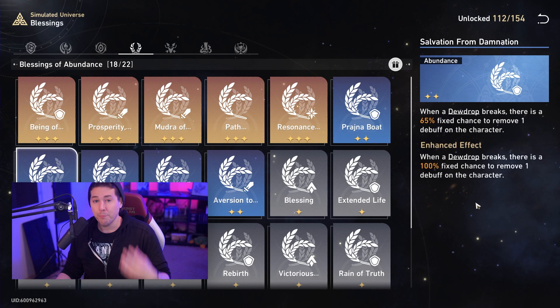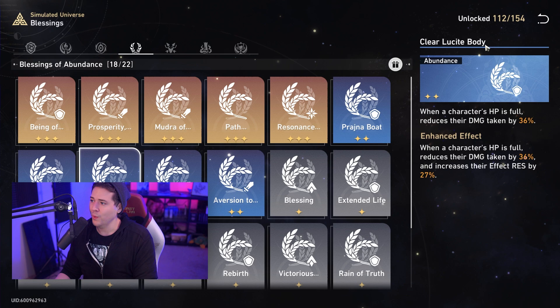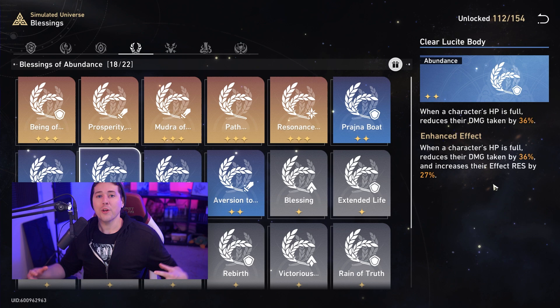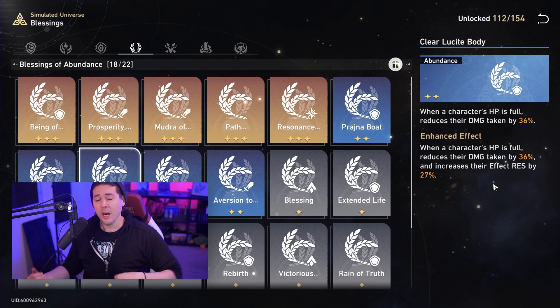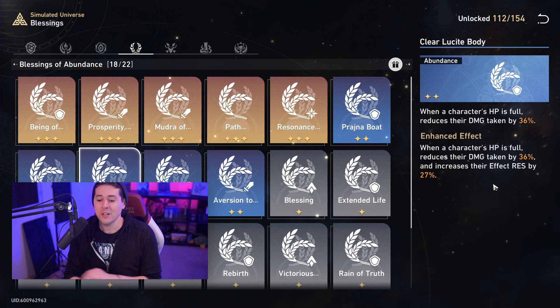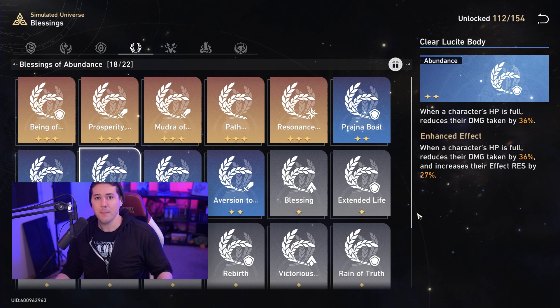'Clear Lucite Body' gives 36% damage reduction when your HP is full. This is absolutely massive — your path resonance heals you, so if a boss hits you with a giant AOE taking you to half HP, you interrupt with the path resonance, heal your whole party to full, and now everyone has 36% damage reduction. You can cheese so many situations that would normally wipe you out just because you're on the Abundance path.